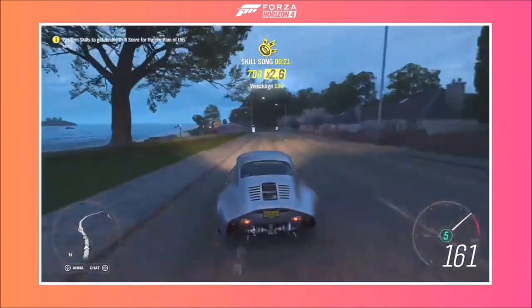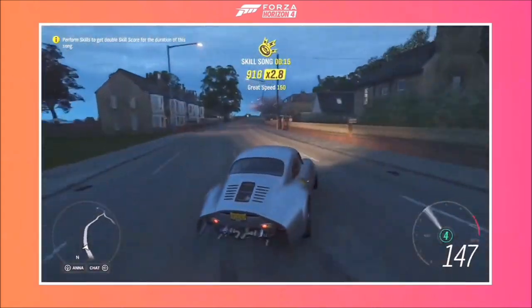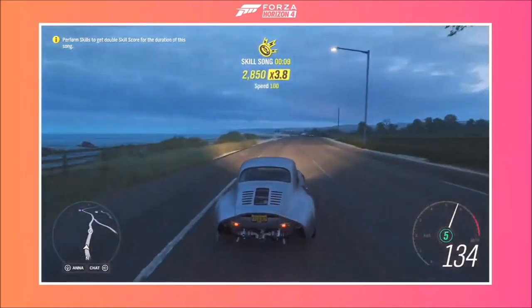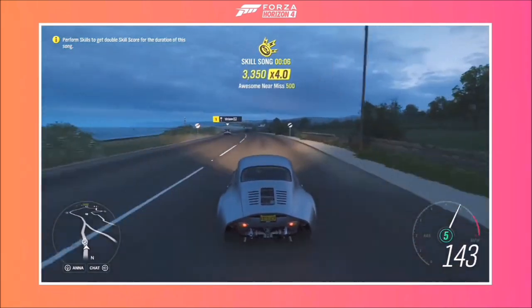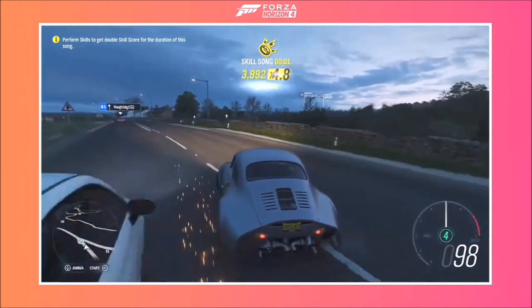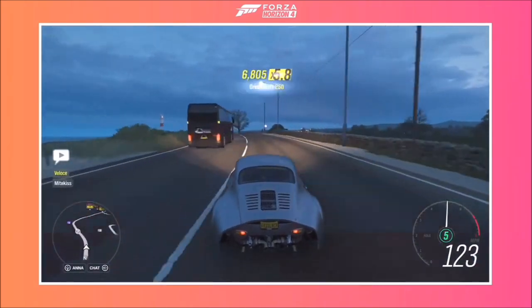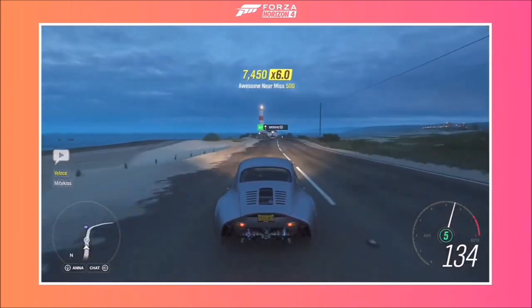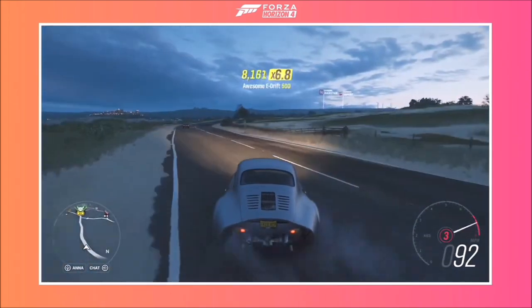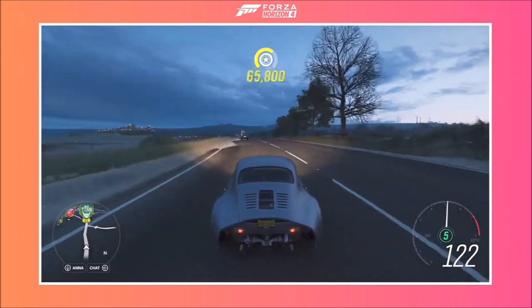It's got tight handling and you can do a bit of a drift as well. Despite looking quite unique, it sits really well in the British countryside. You can get this car by reaching 50% in summer, so you'll be able to get it from Thursday next week when Series 34 officially starts.